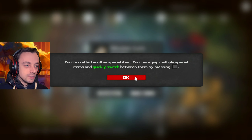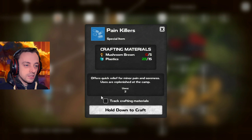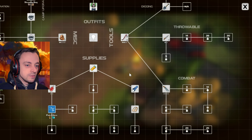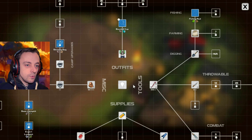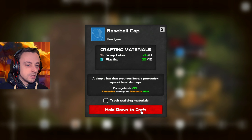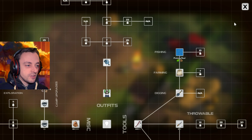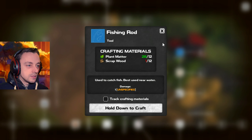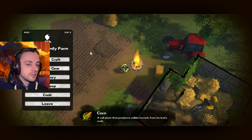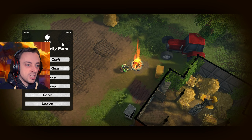You've crafted another special item. You can equip multiple special items and quick switch between them by pressing 2. Monster lore — got it. Painkillers — I don't have enough brown mushrooms. I'll have to get some brown mushrooms at some stage. Baseball cap. A simple hat that provides limited protection against head damage — let's have that then. This is why we collect loads of stuff — so we can have fashionable hats. Brilliant. We can't upgrade the machete yet, we need more wood. As soon as we've got more wood — machete. Excellent.